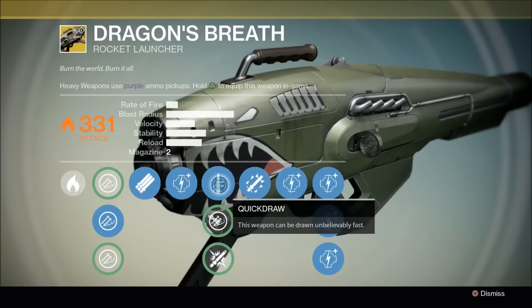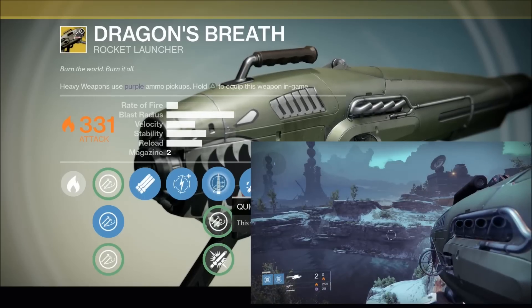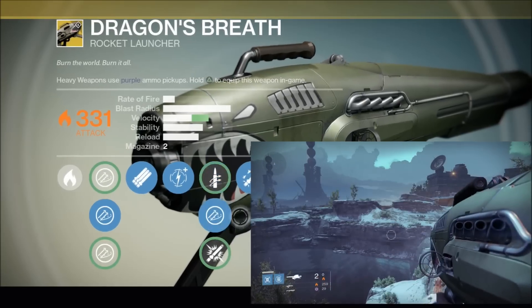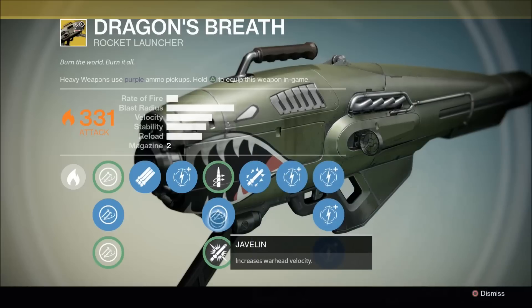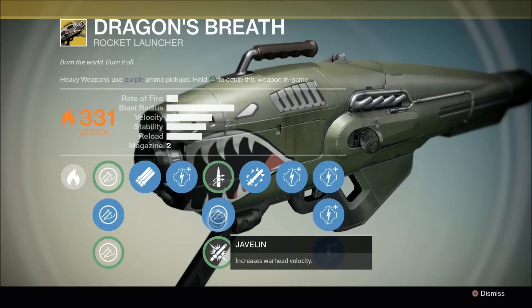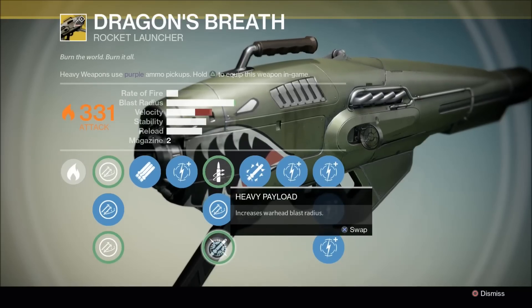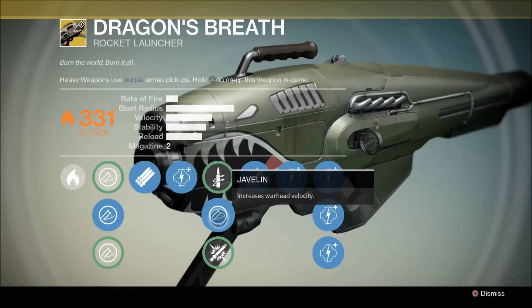This perk tree is pretty much only going to give you one perk. You start out with Quick Draw — this weapon can be drawn unbelievably fast. While that's nice on a heavy weapon, the other perks in the tree just completely outweigh this. Javelin increases warhead velocity, getting it up about 75% of the way through, and this is really nice since it upgrades the velocity so much. It makes the missiles travel a little bit quicker, and you're going to have a much easier time predicting where to fire on moving targets since this doesn't have tracking. Heavy Payload increases the warhead blast radius, but I personally find this pointless because the blast radius is already basically maxed out, so Javelin is the only real clear choice in this tree.